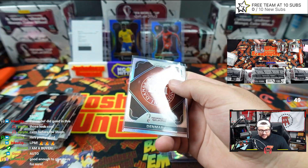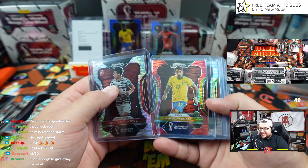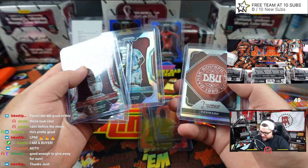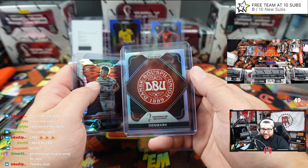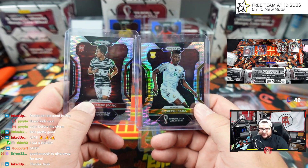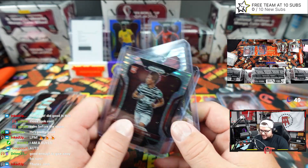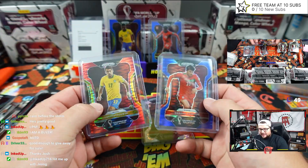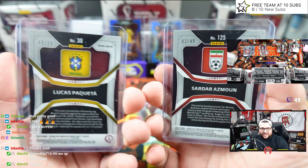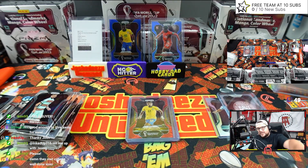No auto in the box, but a few nice numbered hits. It says two numbered parallels — check. One silver prism — check. One silver insert — check. And two exclusive prisms — that's it. Thank you Panini, thank you guys for tuning in. Those are our hits. We got a little Brazil hit out of 99 and out of 49. Hey, I'll catch you guys on the next one — maybe we'll throw up some more Breakaway. See you next time, peace out!